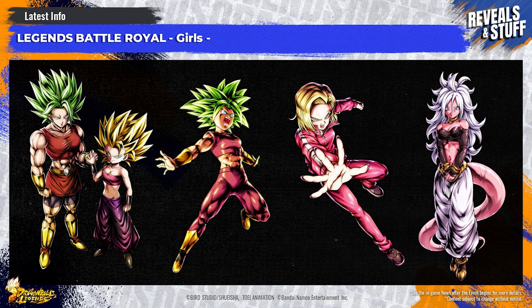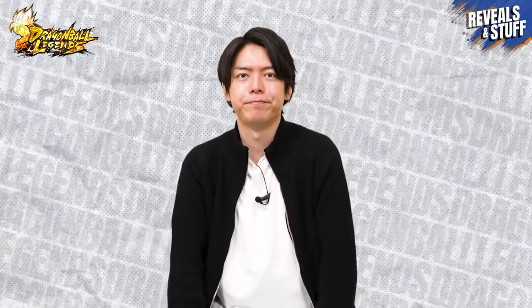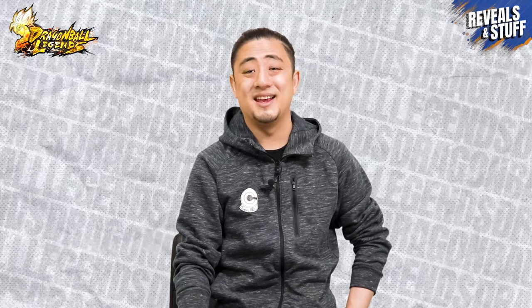Android 21 and Android 21 Good also got Zenkai Awakenings last month, so using them and building a party around Tag Android also seems pretty interesting — it could make Tag Android pretty strong! Legends Battle Royale is not just about what party you use; it also has special rules that make it a little different, and there are great rewards like Chrono Crystals and PvP Messages. That event-exclusive Super Saiyan 2 Kefla is still available, so use this chance to play the event and get a free character!